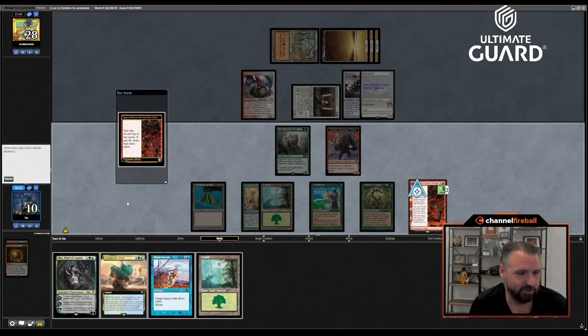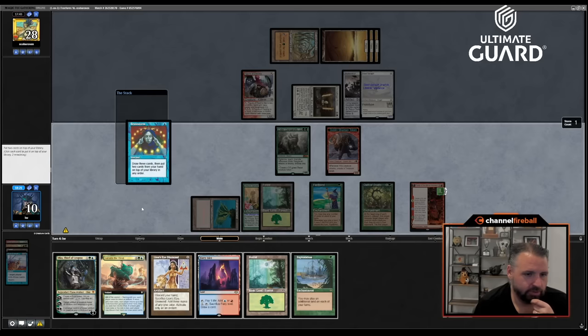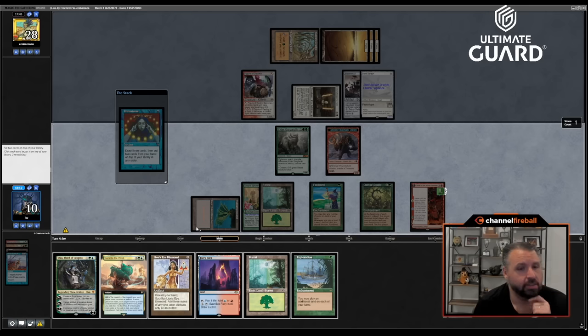I'm definitely discarding Brain Freeze and a Forest. Oh, interesting — what am I going to Elk here? Let's just cast Brainstorm first. I could put land back — I guess I don't care about Exploration because I have Fast Bond. Oh, what I could do: put Exploration and Sail into the West on top with land, land, land. This is actually a really cool play — Lion's Eye Diamond! I had blue. Elk the Batter Skull.